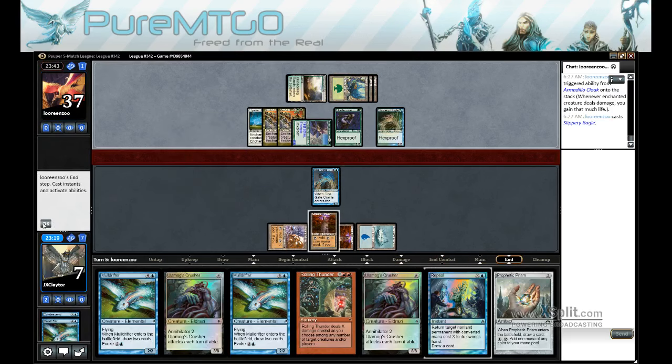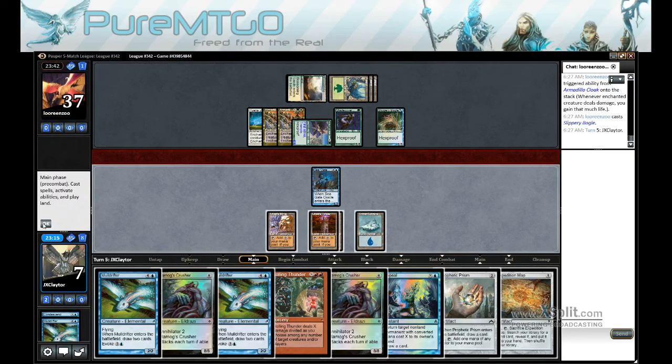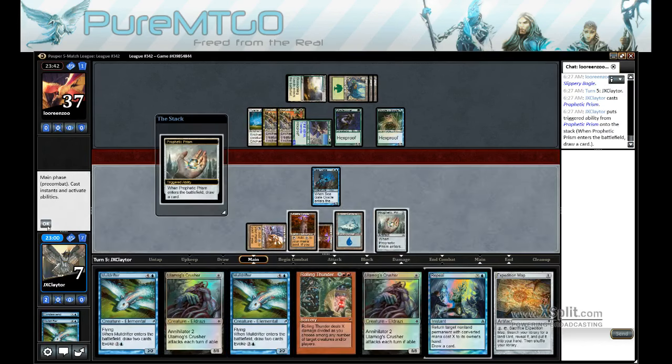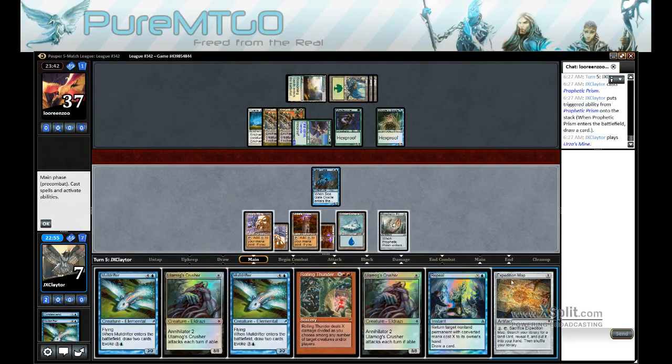Alright, Slippery Maul. There's an Expedition Map, but I believe that's just a little too light. If we Prism into Mine, or Power Plant, we could have actually cast a Mulderifter to block the Ledge Walker.